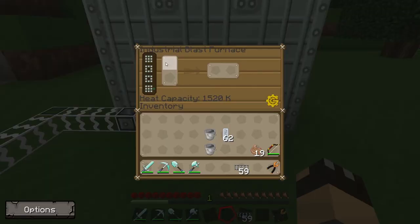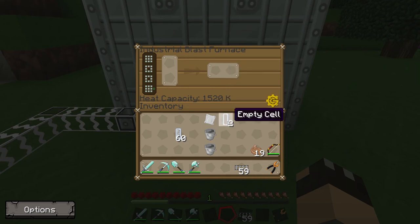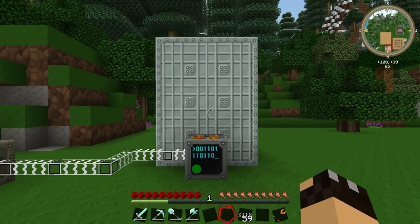Going into the interface, there are two input slots because some recipes do require multiple ingredients. All we want to do is take our silicon cells, which we made last episode — it requires two at a time. Pop two in and you can see it's starting to work. After a few seconds, there you have it: our silicon plate, which we can use to make our solar panels. It also returns two empty cells, which we can put back into our industrial centrifuge with some redstone to make more silicon cells. We are now ready to begin building our solar panels.